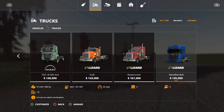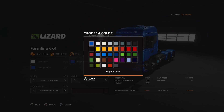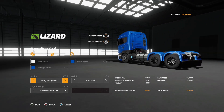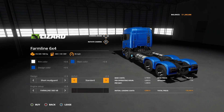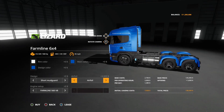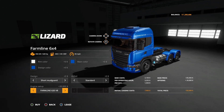Next is the Lizard Farmline 6x4, which kind of looks like a Scania. It is $135,000, top speed 55 miles an hour, 560 horsepower, and only 18 slots. Options include rim color, design color, and main color — all any color. For design, you've got short mud guard or long mud guard. Airfoil has standard or full airfoil. Engine options are the 560 V8 or the 620 V8.